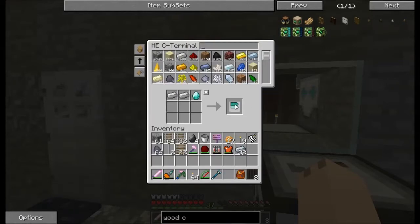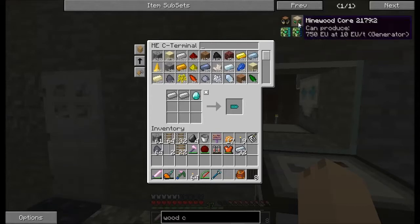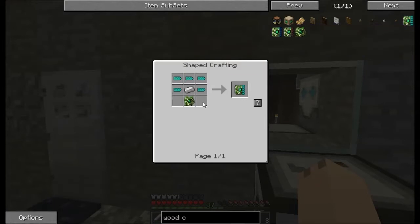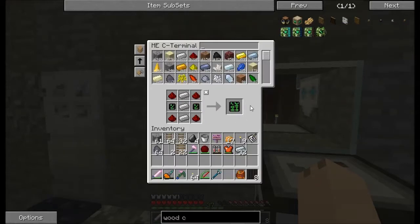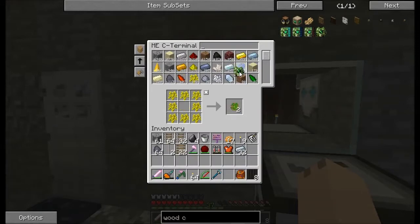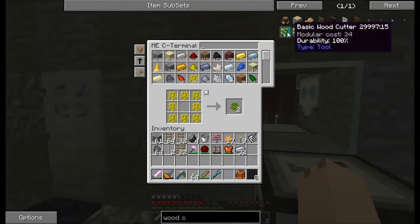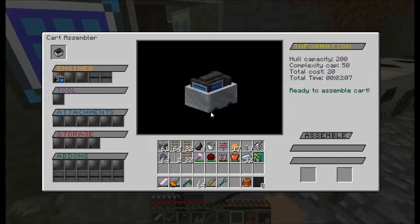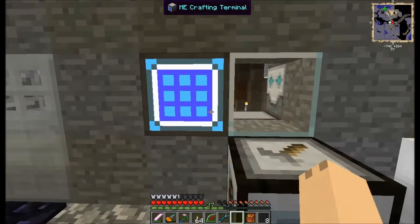Five saw blades — that was easy. And a wood cutting core. I need an advanced PCB for this. Let's get ourselves this wood cutting core and staple it all together like that. So now we can actually do something with it.